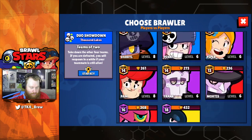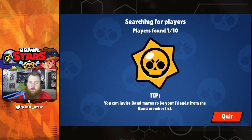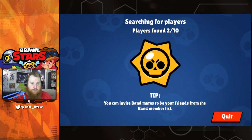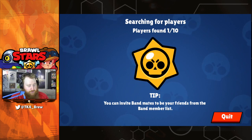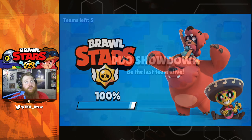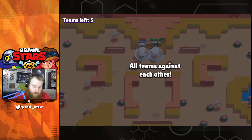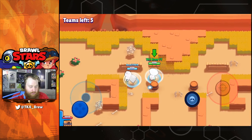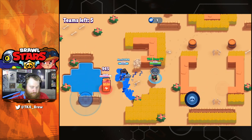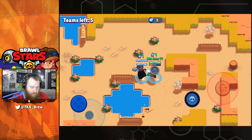I'm not sure what I want to do for this map, so let's take our Poco out. I had a good time playing with Poco in Brawl Ball for sure, but I'm not a big Showdown person — you all know that. Brawl Ball for sure, I do love Bounty, and then we'll go Heist, Gem Grab, and Showdown. Of the regular modes, I really love Robo Rumble.